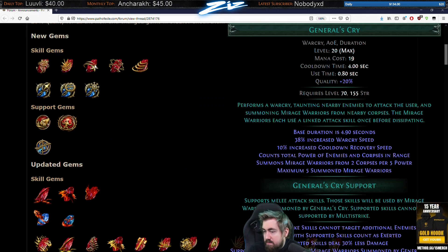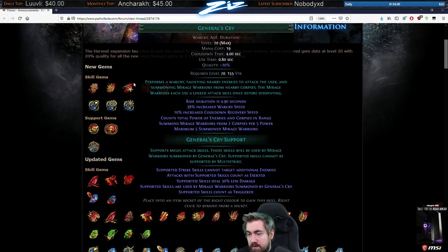Generals Cry and Generals Cry Support: five Mirage Warriors, two corpses per five power. Pretty easy to hit the max. I think Generals Cry is actually going to be pretty great. The Mirage Warriors each execute a linked attack once before disappearing. You don't even have to use this yourself — it supports melee attack skills. So if I'm using Earthquake, it's not forced to use Earthquake. That makes Generals Cry kind of like a Mirage Archer for melee, but also kind of stronger. I kind of like it.